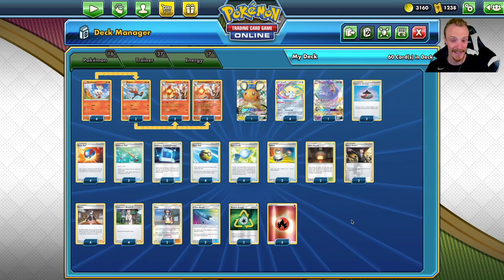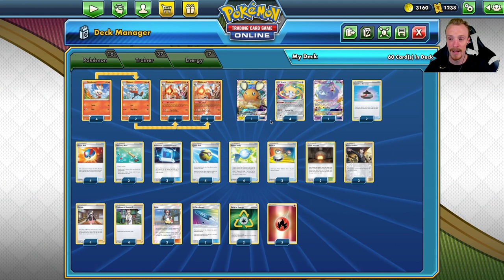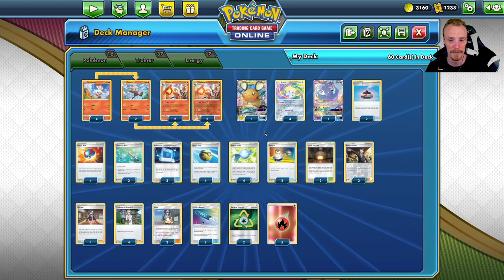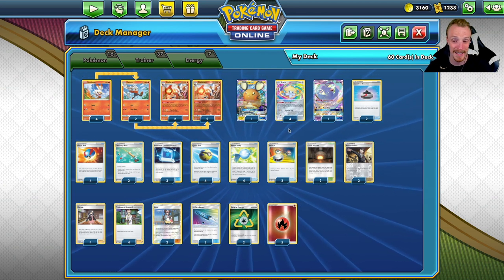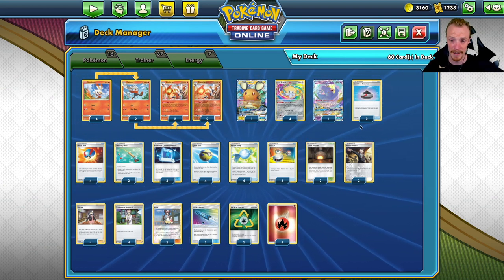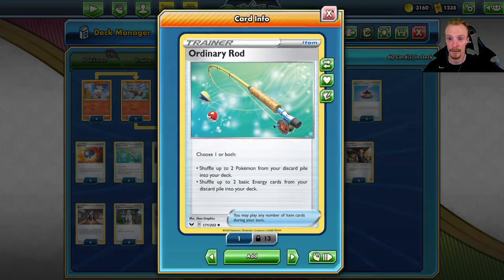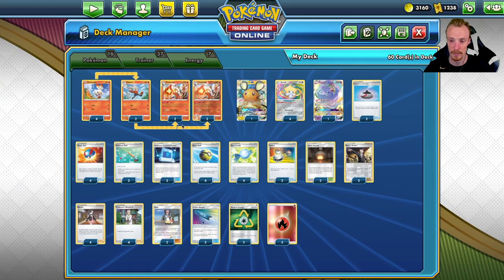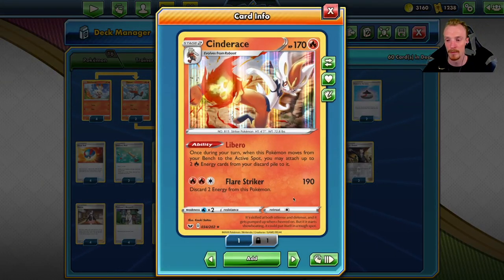The rest of this deck is focused on getting the Cinderaces online as quickly as possible and being able to rinse and repeat. We do have a couple of two-prize Pokémon that we'll use if we have to, but we're trying to be a one-prize card deck as much as possible. Dedenne and Oricorio are here for consistency. For Pokémon search we're maxing out with four Quick Ball, four Great Ball, three Comms, and two Evo Incense.